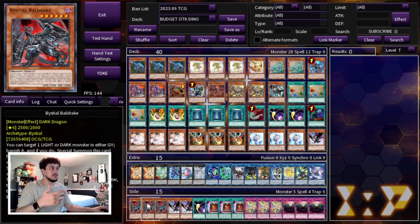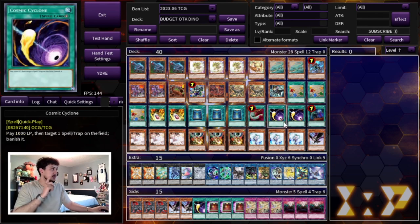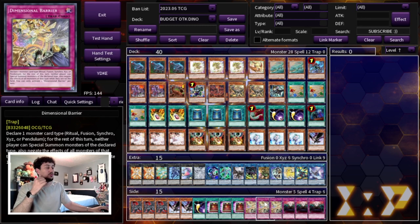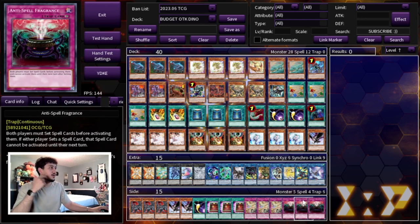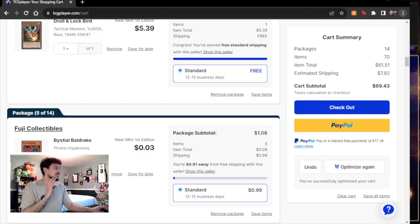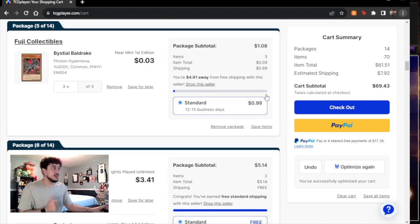You could go to Druis Worm at about two bucks each, making it around 75 dollars total — Druis Worm is maybe a little better with Magnum. Balder still gets the job done as a 2500 beater going second, and it helps you push for more damage. More DD Crows might move to the main deck with these pushed to the side. Eclipse is really good going second, and Barrier and Anti-Spell are really good going first into a lot of decks. Total: 69 dollars for the entire deck.